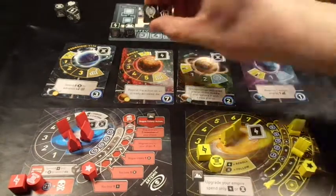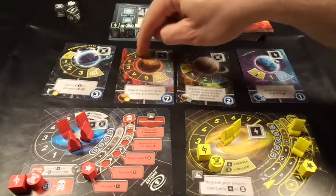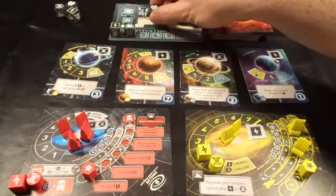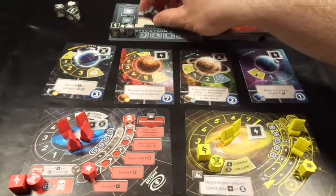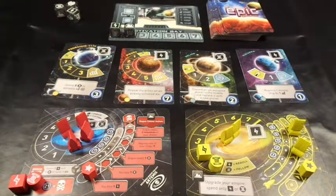I've got diplomacy and economy dice. If I had a rocket ship on those tracks I could advance it one space for each die. I could advance a rocket ship one space along an economy track for each economy die I use, or a diplomacy track for each diplomacy die. I don't have any rocket ships in orbit so I can't use either. I can re-roll these two for free - one free re-roll per turn. Any further re-rolls require me to spend an energy.